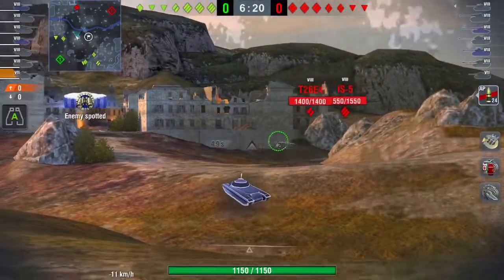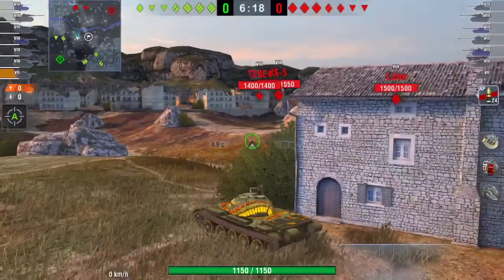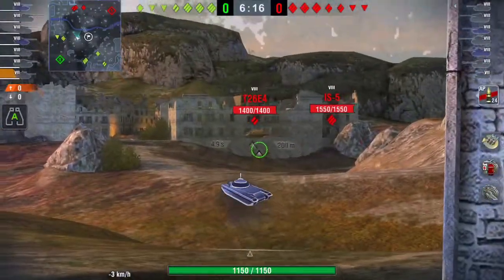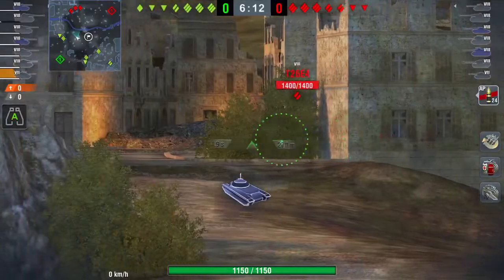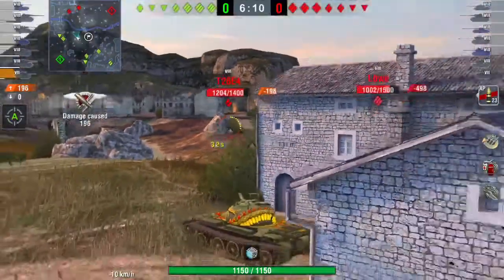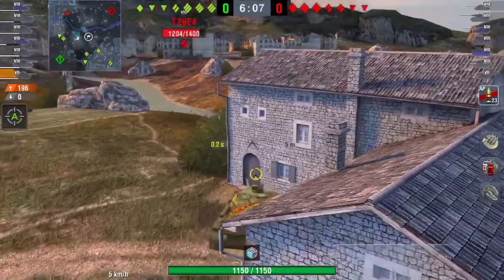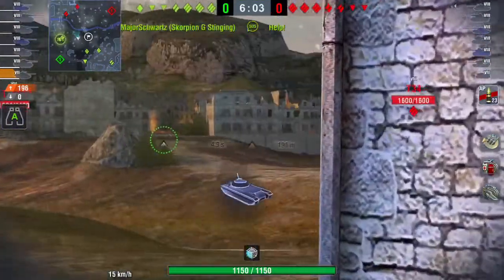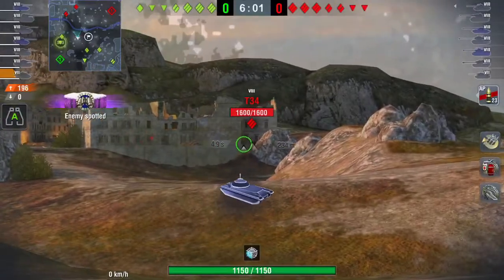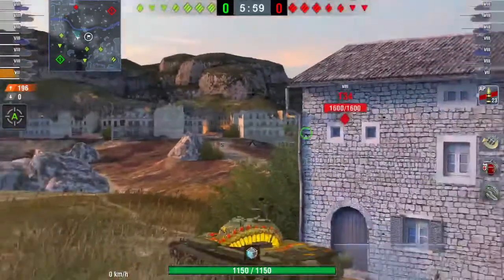So you can know where they're going and exploit their positions. But the other advantage to spotting is, if you can keep them spotted while your team puts out damage, then it makes them defenseless. Right now I've already spotted several. I waited until that Super Pershing was behind another bush, so I had two-bush cover before I shot one into him there. But I'm just going to try to keep everybody lit up.